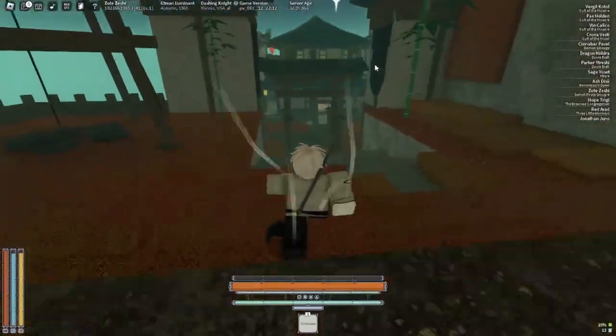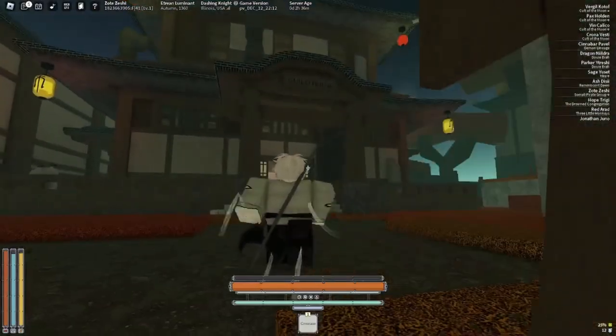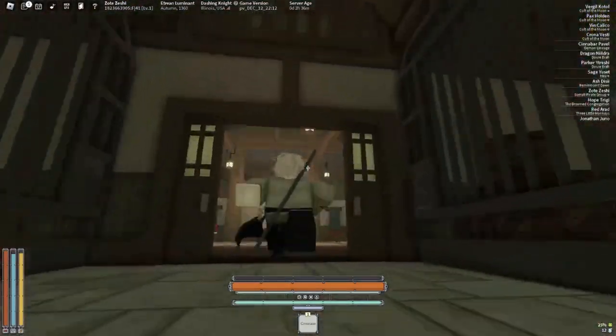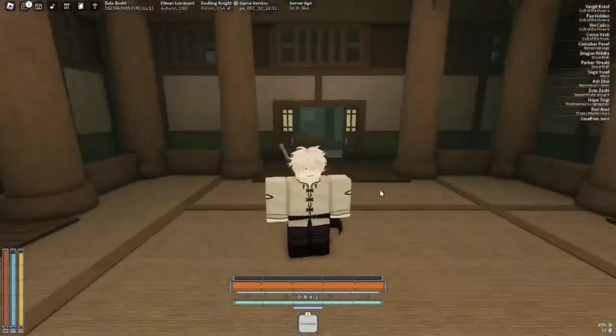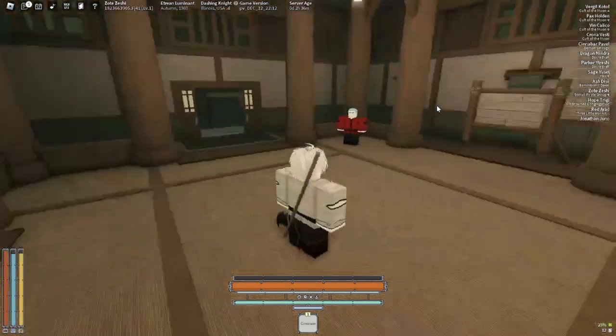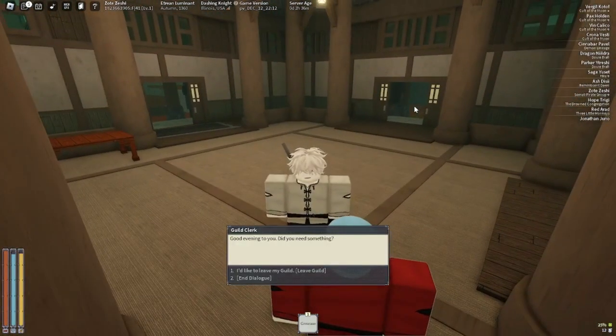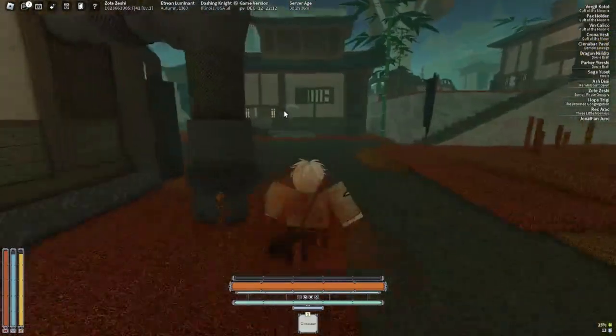Going down here, this is the guild house. Guild houses basically allow you to make your own guild or faction. You can see all the different people's guilds at the top right. At the bottom is someone not in one, and then there's me in my friends' guild. If you want, you can talk to this guy to leave or create your own guild.